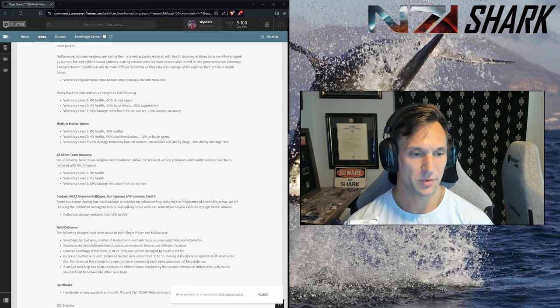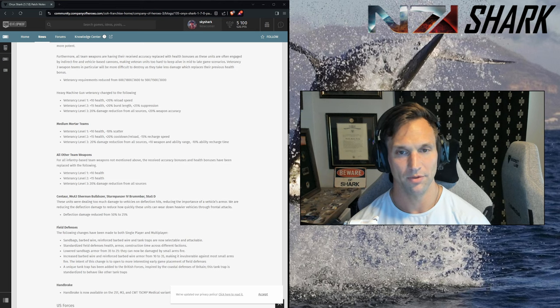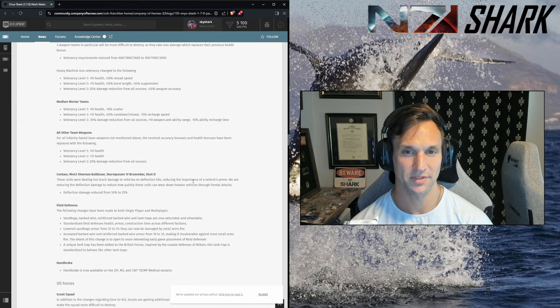Other team-based weapons — as a general rule, veterancy is basically going to provide them with health and damage reduction. This is necessary. You've got to be much better about protecting stuff like your AT guns and mortars than in the past, because they are going to get whittled down quickly. Also worth noting: when a team weapon gets de-crewed, you lose all that veterancy. Infantry are now a much better counter to team weapons than they've been in the past, which makes sense — you get that rock-paper-scissors gameplay.